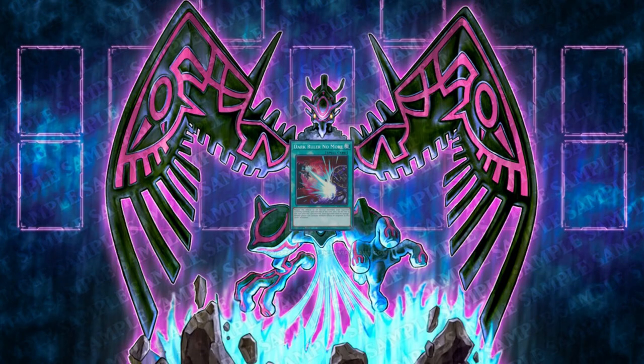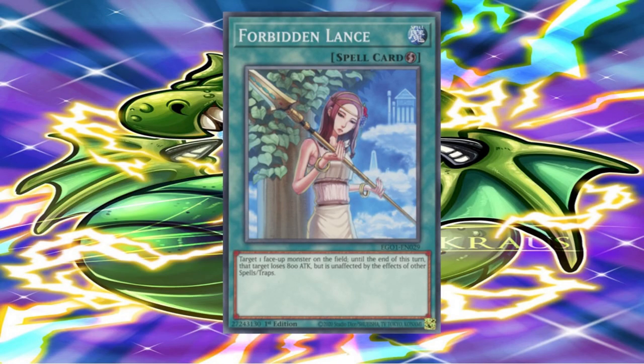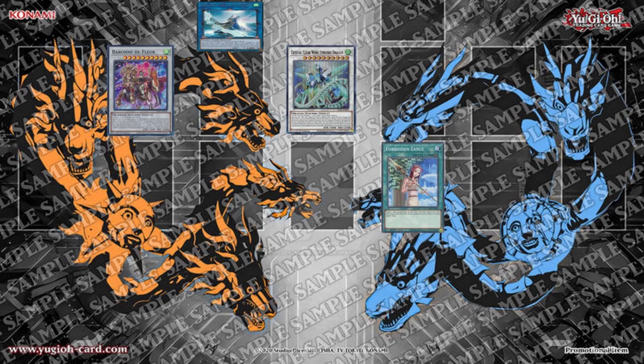I activate Dark Ruler No More. I have a plan, as I counter with Forbidden Lance. My Forbidden Lance will target my Crystal Clear Wing Synchro Dragon, then I can activate Crystal Clear Wing Synchro Dragon's effect to negate Dark Ruler No More.